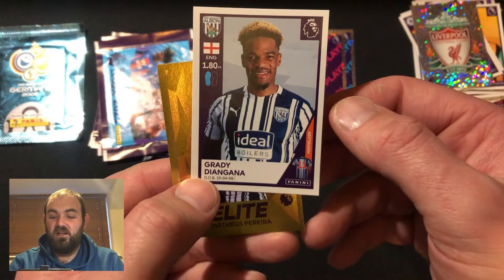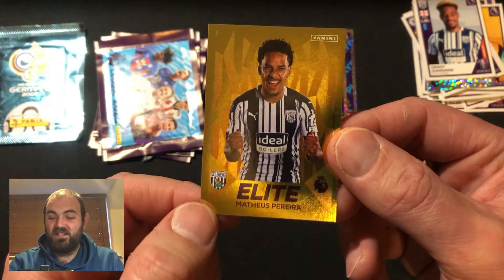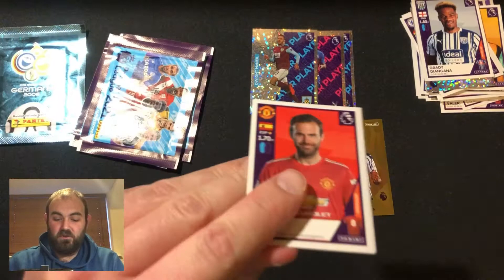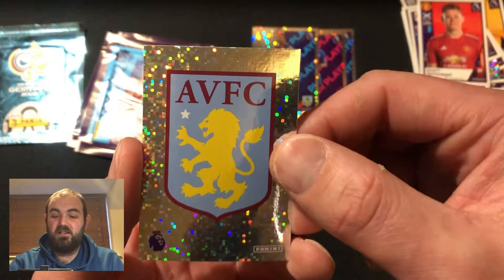And there is another West Brom player - Dengana, I don't know Gana, let us know. But yeah, Matias Pereira there - a gold elite sticker, brilliant stuff. And we've still got quite a few left to go as well, so let's get hold of some more gold. Wanmatter there, Stuart Armstrong, Robinson. There is a shiny at the back as well - Scott McTominay, and an Aston Villa badge. Brilliant, absolutely brilliant.